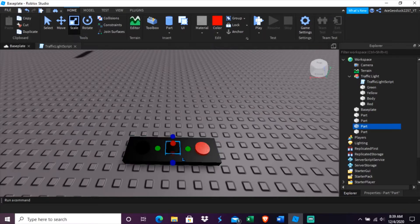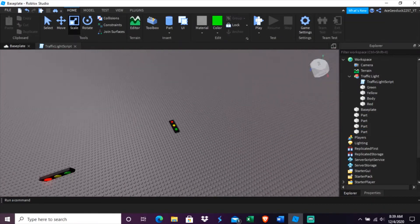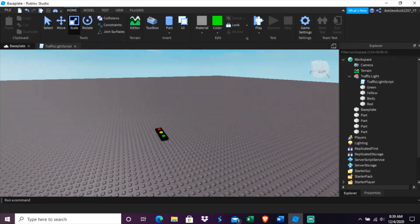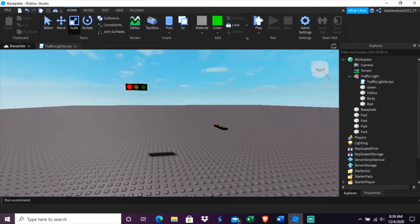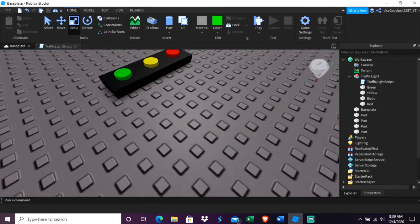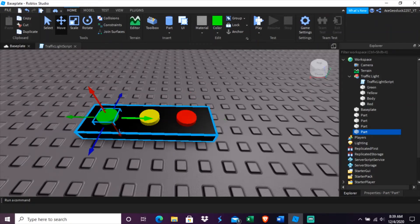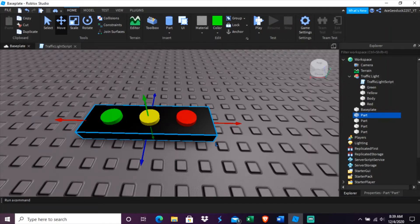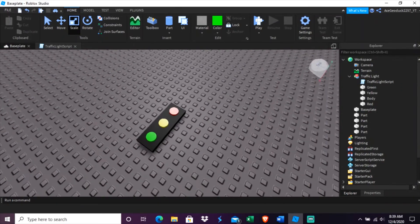Now you're going to set all of these to metal material, then change the colors — this one needs to be yellow and this one needs to be green. I know this looks a little different from my reference, but it's the same concept. Let me scrunch it down a little more to make it look more realistic. That looks a whole lot better.